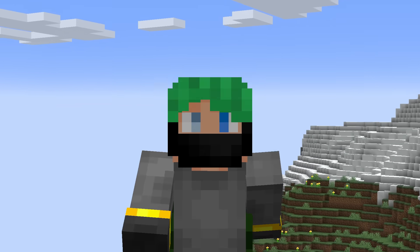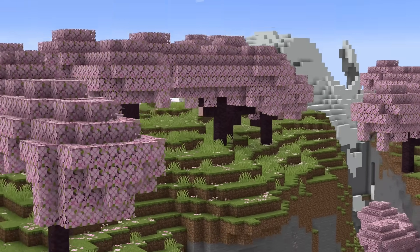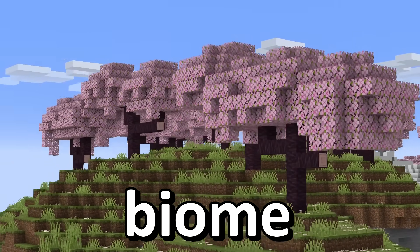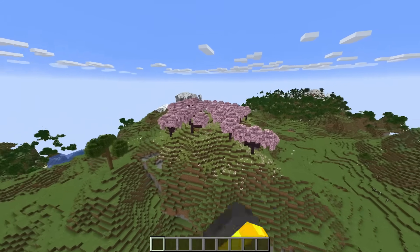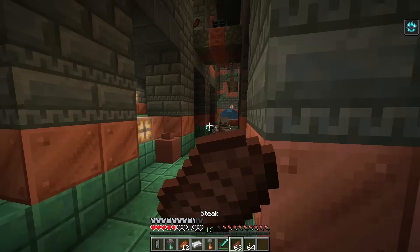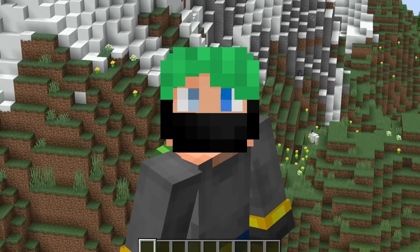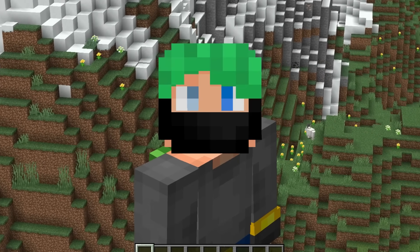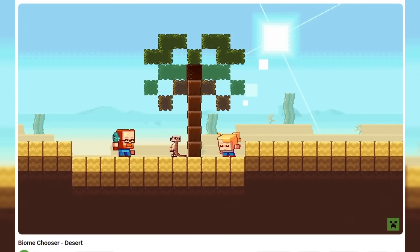Time-jumping ahead to last year — Minecraft 1.20. Inside of the 1.20 update a brand new biome was added to the game: the cherry blossom biome. It's beautiful, it's great, it's wonderful. Fast forwarding to this year, inside of the Tricky Trials update, for the first time in a long time not a single biome was added to the game. Keep that in mind because we're going to come back to why that's so significant.